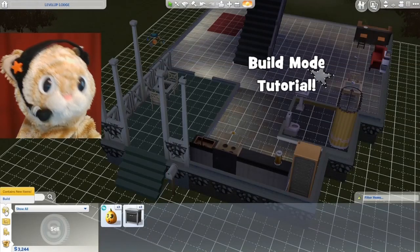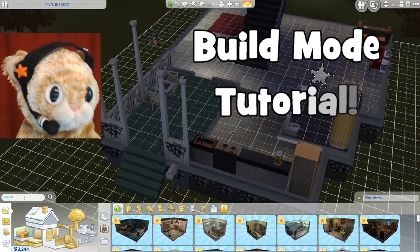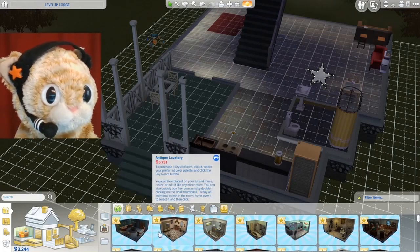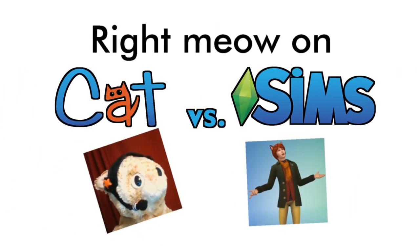Okay, so why don't we go over what these do. This is the main build mode if you're going to build a whole house from scratch. There are these pre-styled rooms that you can pick right now on Cat vs Sims.